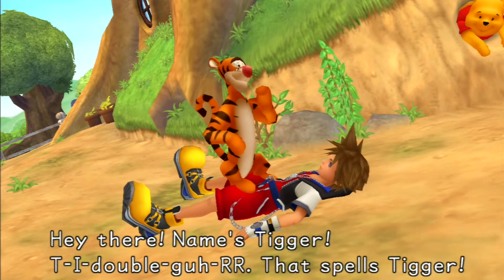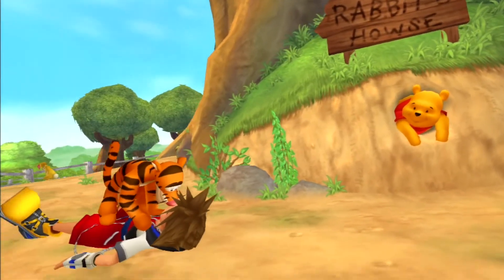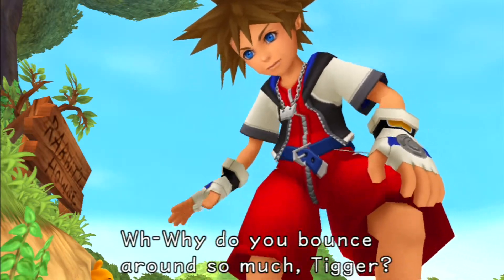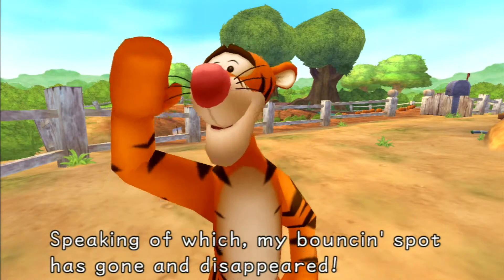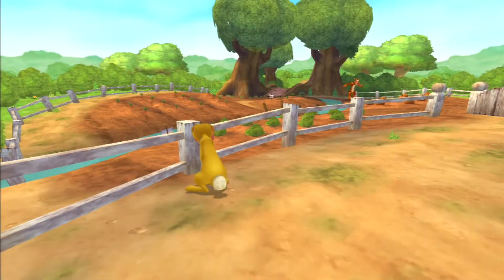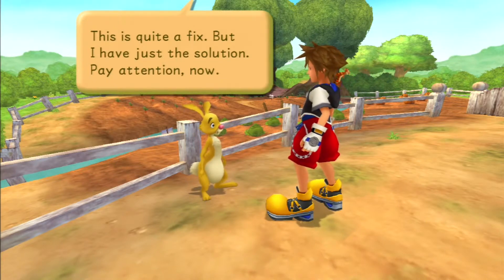Hey there, name's Tigger - T-I-double-G-R, that spells Tigger! Well now, I don't think I've ever seen you before. Hello Tigger, you've just bounced my new friend Sora. Hey Pooh, say you're looking mighty uncomfy today - is that some new exercise? My bouncing around is a lot more fun. Why do you bounce around so much Tigger? Why, because bouncing's what Tiggers do best! Speaking of which, my bouncing spot has gone and disappeared, so for now this will be my new bouncing ground. Tigger's bouncing will ruin my vegetables and if we don't give Pooh some carrot top juice he'll be stuck forever - please help me keep Tigger away from my carrots.